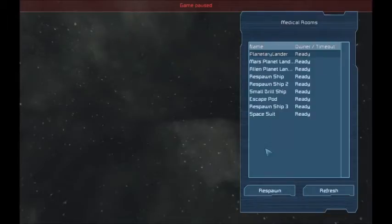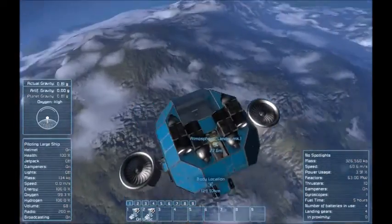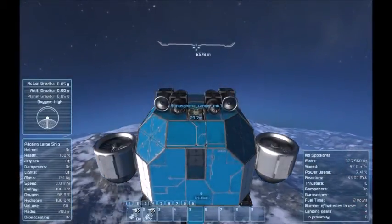We were clearly just in the Spacesuit. What we want is the Planetary Lander. Make sure that's selected and click Respawn. It's now going to reload the game in the planetary lander. There we go — we have the cockpit view and we are now in the planetary lander.